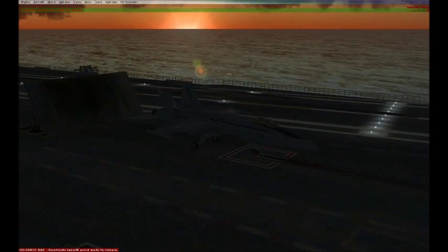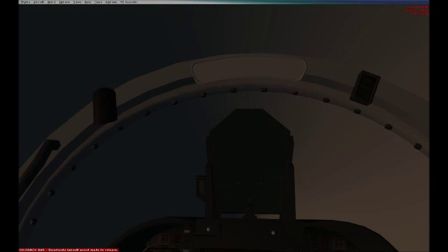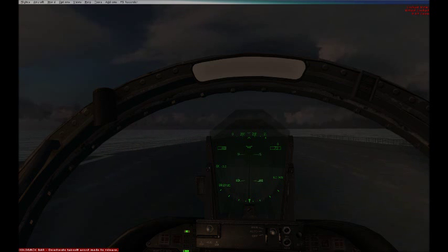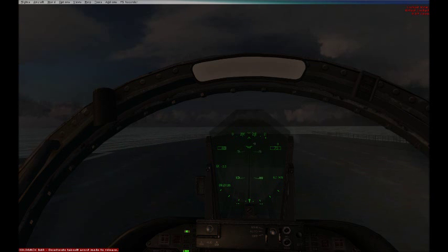As we can see, the blast shield is nicely raised. Contrary to popular belief, we don't go full afterburner here — we don't want to burn the blast shields or cause any damage. So we're going to go to full military power, state our intentions to launch, say 'launching,' and press Shift+Spacebar.